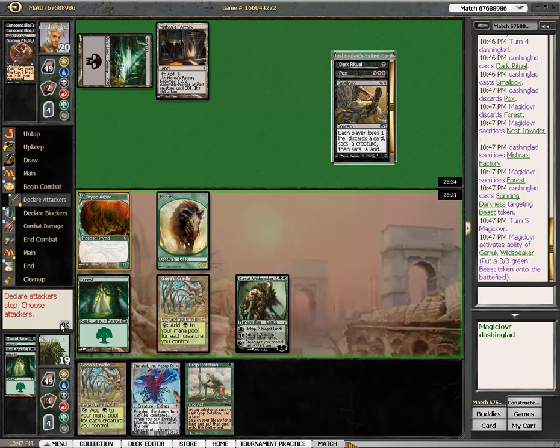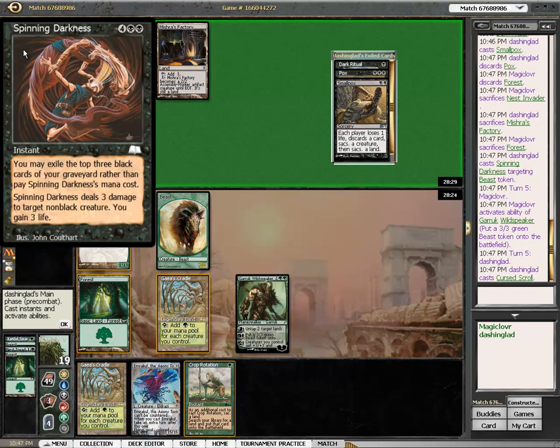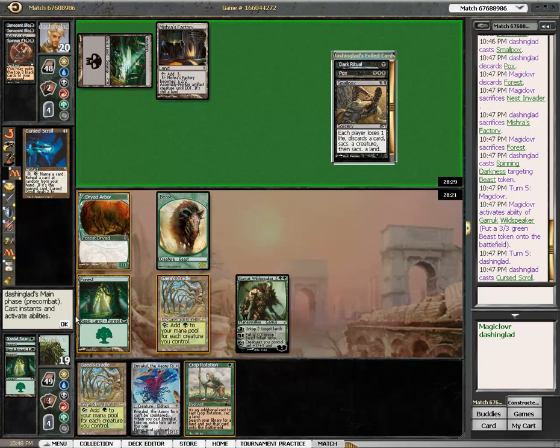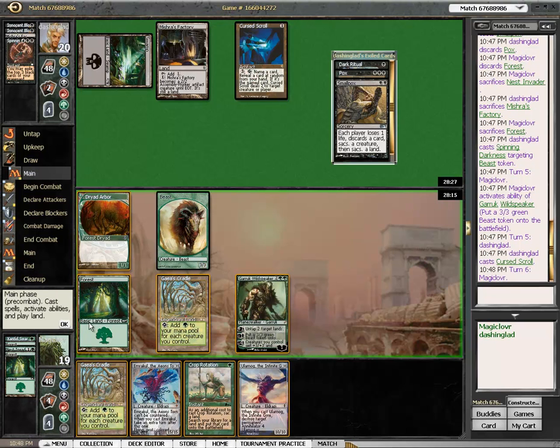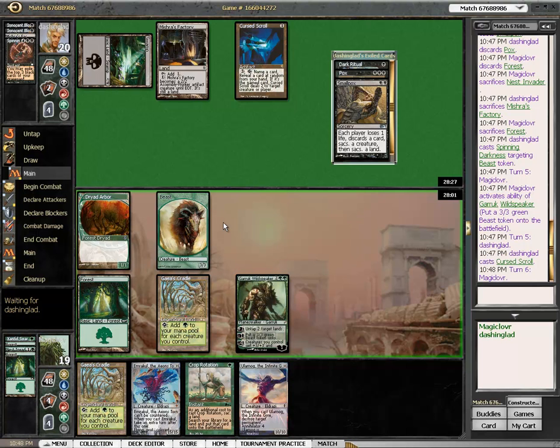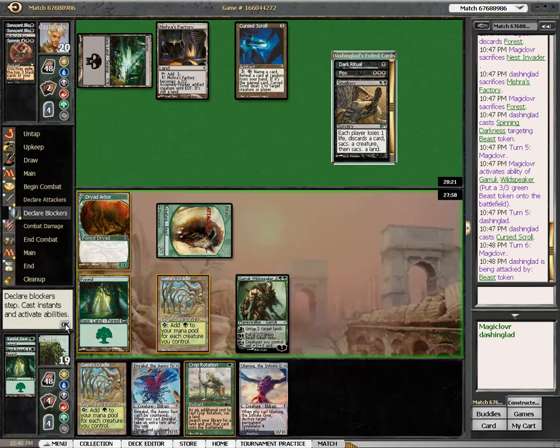I'm happy making a token and passing here. I'm not happy to see the Cursed Scroll, but since he's still stuck on two mana, I'm somewhat okay with it.